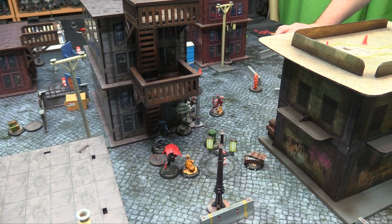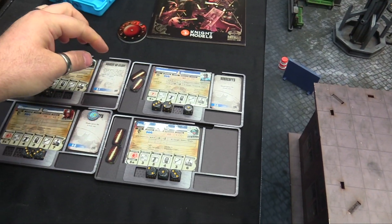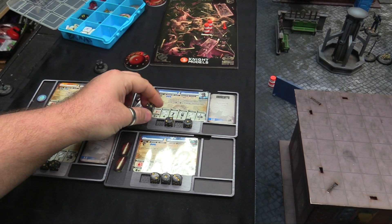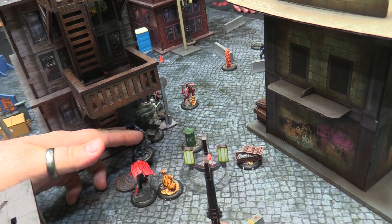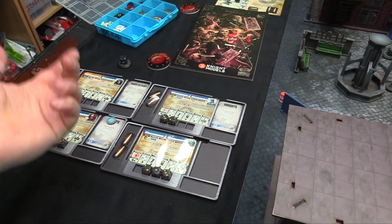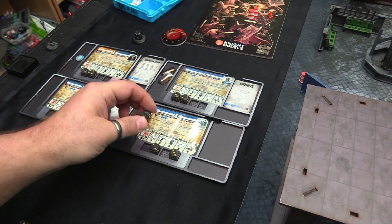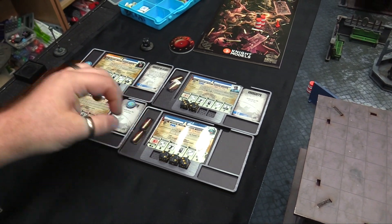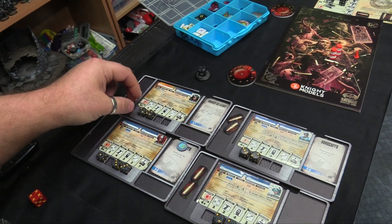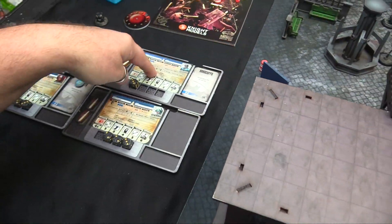Going with Nightwing — let's take a walk. He'll spend zero and walk over here, keeping those three counters. He'll use one to Inspire so everybody else gains one. Throwing a defense counter on Dove, a movement counter on Hank, and a movement counter on Donna. Then humming two Wing Dings at you — what's Roy's defense? Arsenal is four, so hitting on fours. Nothing.